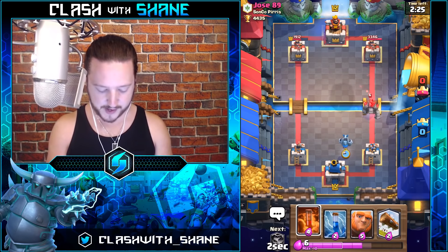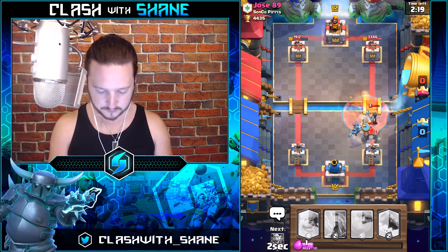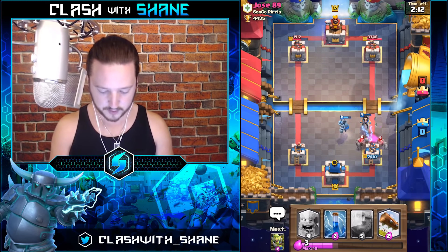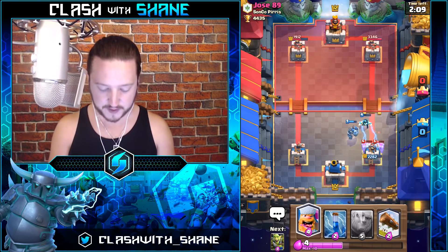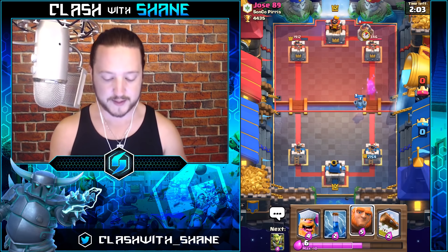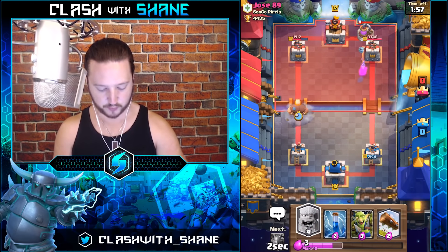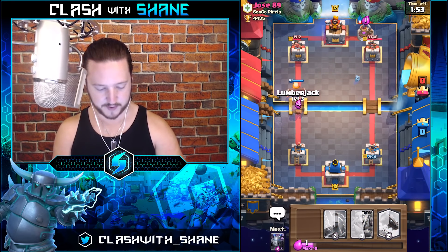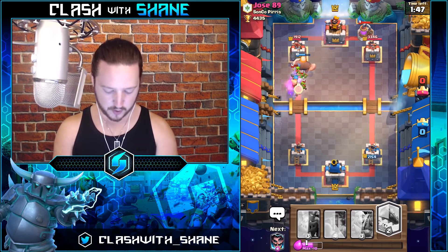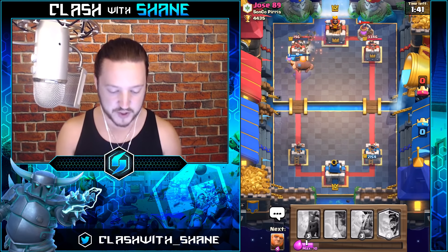Let's go Mega Minion right here. We'll see what else he does in the back. Poison this Night Witch for sure, and Electro Wizard as well — kill the Night Witch, kill the Bats. Electro Wizard surviving and doing work to that Golem. We are facing off against a classic Golem Night Witch Beatdown deck. I want to punish that Pump with a quick Giant drop. We'll zap this — kill the Goblins. The Lumberjack was so strong, he took out all the Goblins so fast — that Log was wasted.